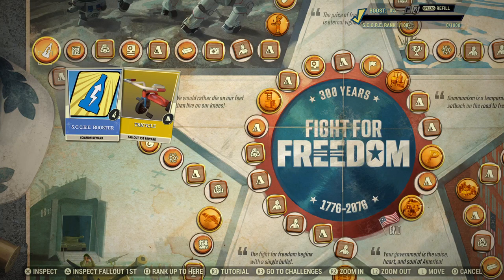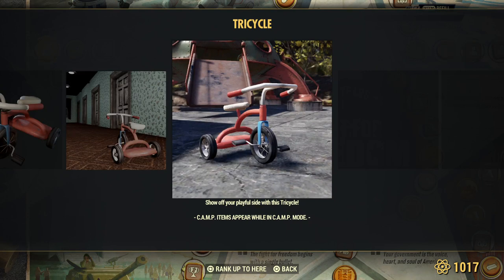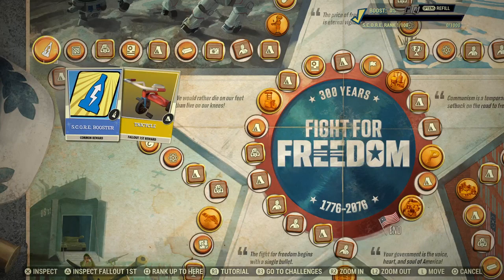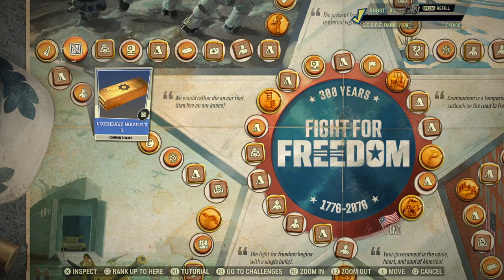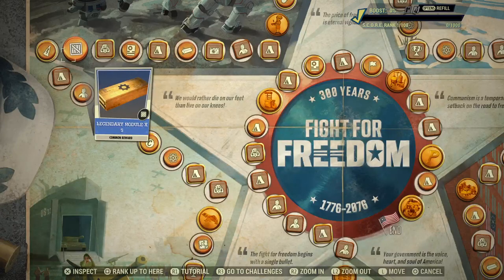Scorebooster for everyone. And then a tricycle — now we can do The Shining! Play with us. I still remember the quote. What was the little kid's name from The Shining? Modules for everyone — five.